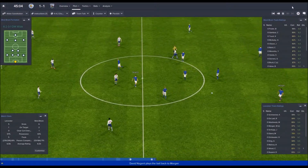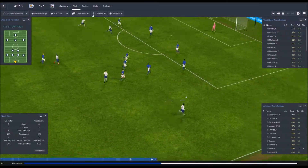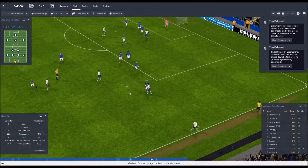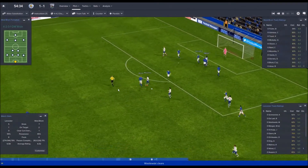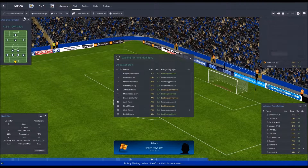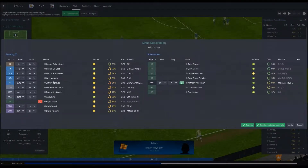The tactic doesn't seem too bad overall. Mahrez will have to come off — he's not playing good enough. Bring Knockout on, give him some time on the pitch. Schlupp off, Tyler Blackett on — not my ideal replacement but he'll do. Nugent is causing a hassle by tackling everybody, and Chris Wood is sitting quite deep.